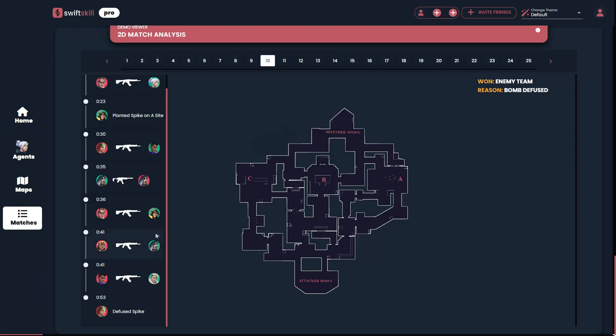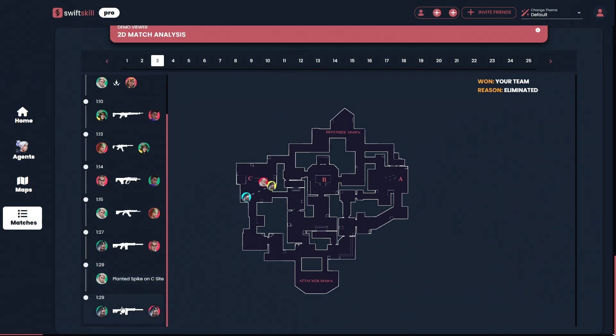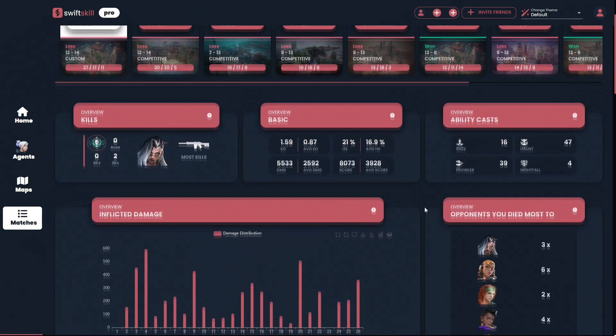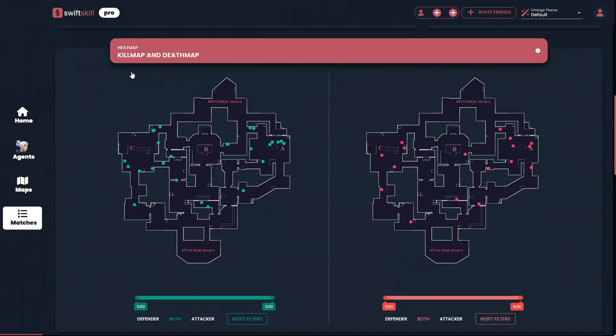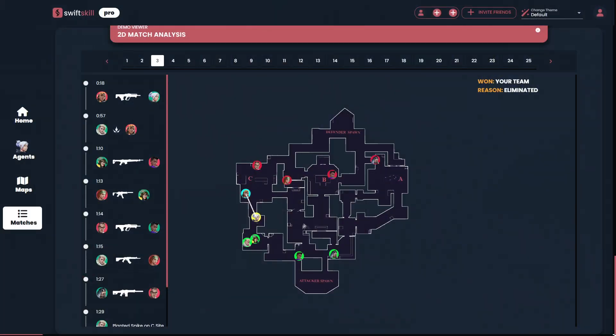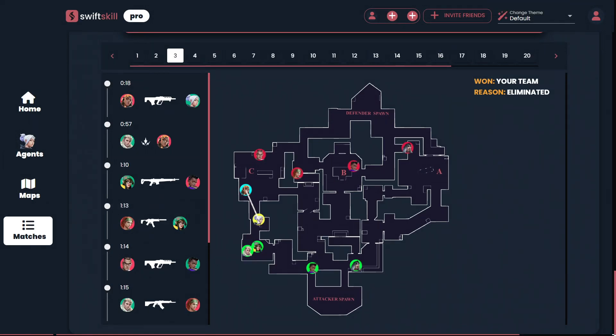Before I continue, I want to thank the sponsor of this video, SwiftSkill. SwiftSkill is a website that helps players improve by giving visual aid and understanding where exactly your tendencies can be fixed, as well as what type of habits you might have that are good or bad. There's an in-depth heat map showing kills and deaths on both attack and defense. Since Valorant doesn't quite yet have a replay viewer, SwiftSkill comes in handy with a 2D match analysis where you can see what happens throughout a round, who kills who, at what time. It's a really good tool for identifying your strengths and weaknesses and accelerating your growth to Radiant.